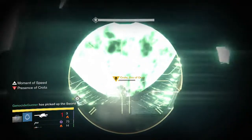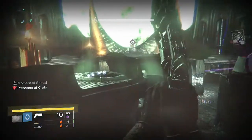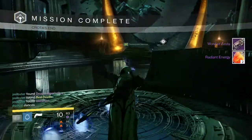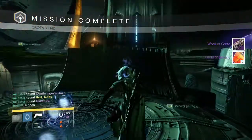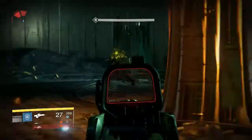Going into Crota on Hard Mode, again on my Hunter, we were able to get ourselves a Word of Crota Hand Cannon and two Radiant Energy. One of my teammates actually got a Red Death, so that was pretty cool for him as well.